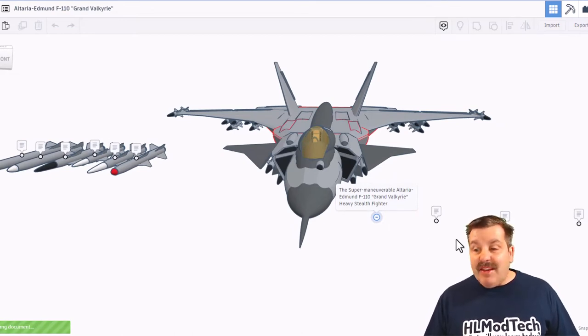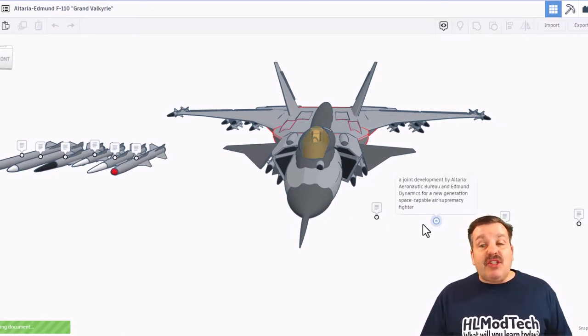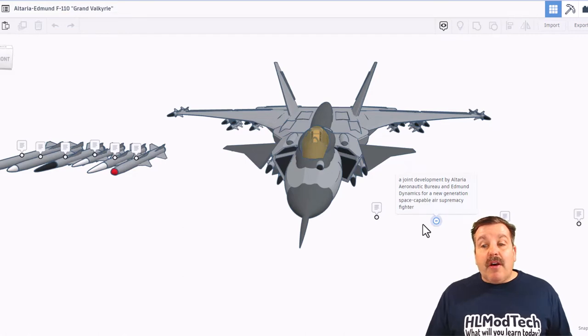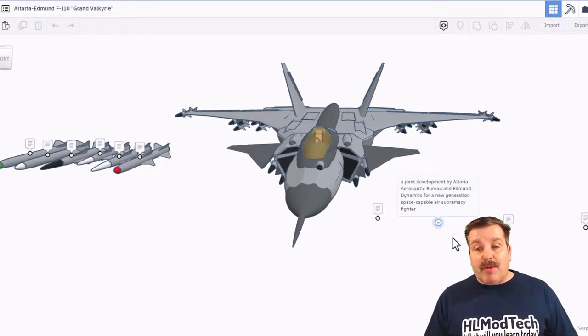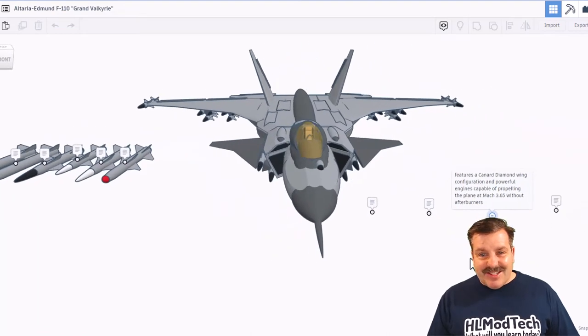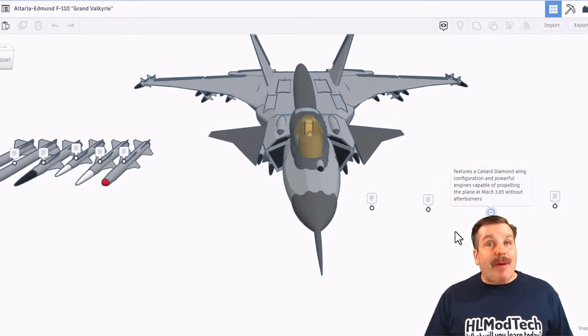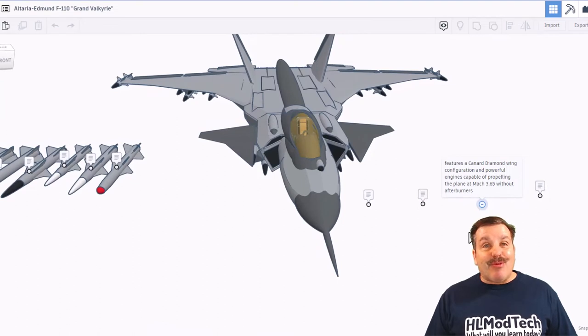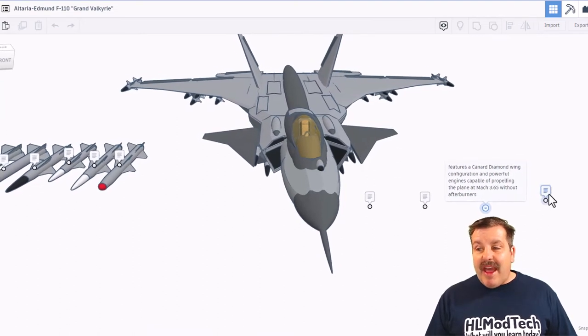It is a heavy stealth fighter. It is a joint development by Altaria Aeronautics Bureau and Edmund Dynamics for a new generation of space-capable air supremacy fighter. There you can see it has finally finished loading — that is pretty epic. It also features a Karner Diamond Wing configuration and powerful engines capable of propelling the plane at Mach 3.65 without afterburners.